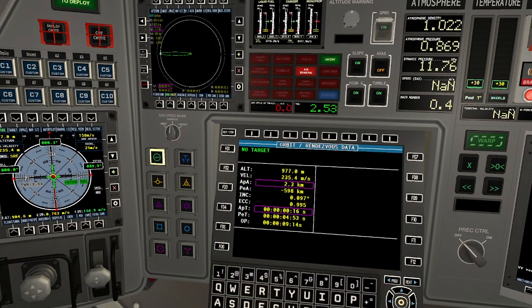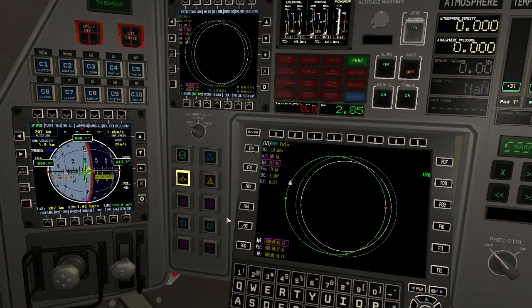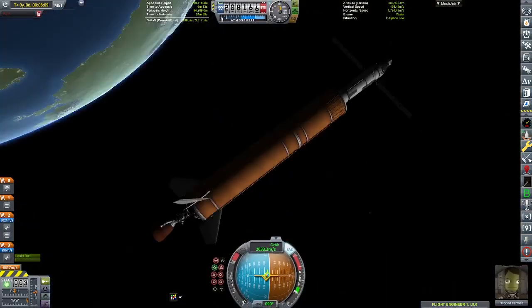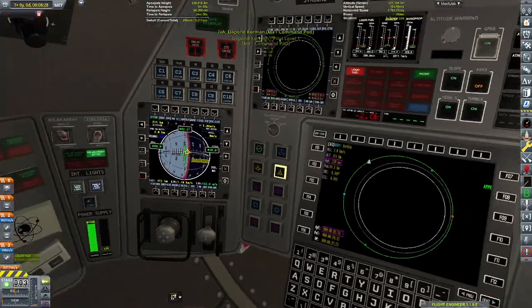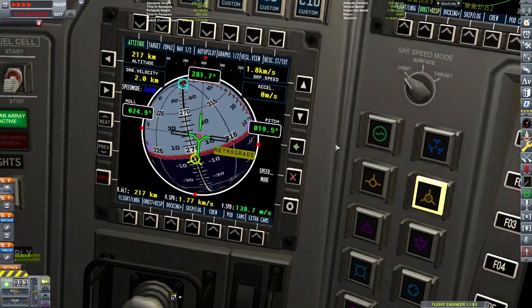This is a very standard takeoff, very much by the books. I'm going to skip to arriving at my desired apoapsis and then the circularization burn. I get a notification — the step one orbit achievement, which is to create a single stage to orbit. My very first SSTO in the series, and it's not even a plane — just a heavy thrusting rocket.